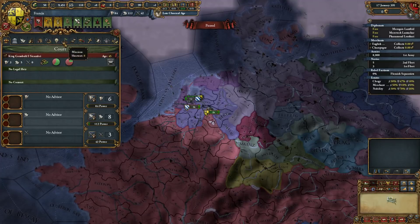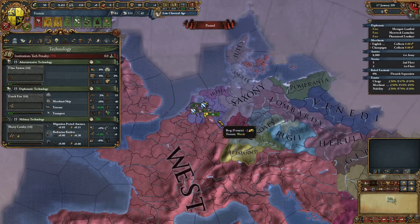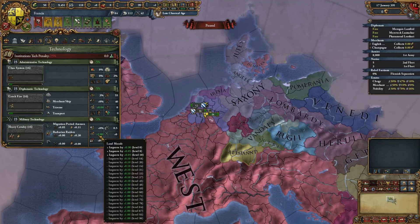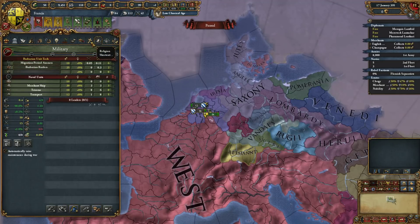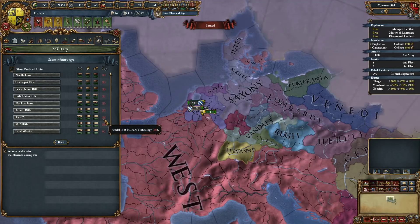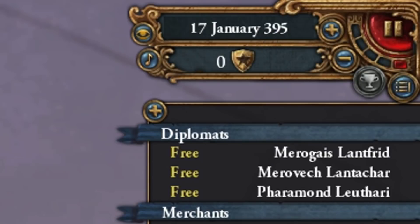Because of Extended Timeline, you can unlock technology past the game's start date — it goes all the way up to level 98 if I remember correctly. We just need to find which technology unlocks AK-47s. We need to get level 88 military technology in the year 395 to unlock AK-47s.